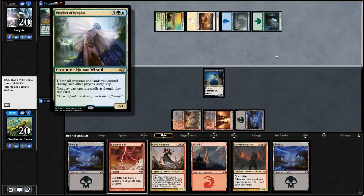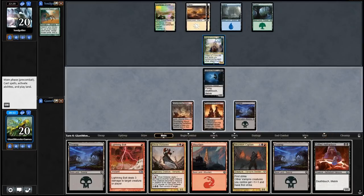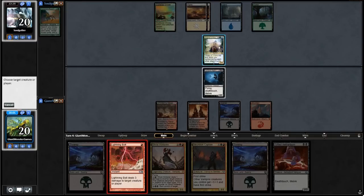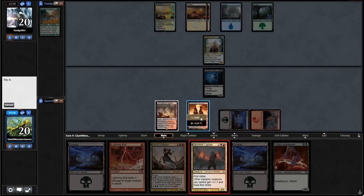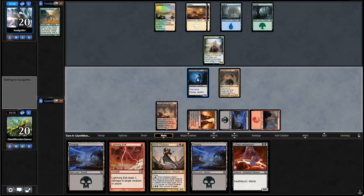Prophet of Kruphix. By God. I can deal with that — I'm not really that concerned about Prophet of Kruphix. His stuff does come in untapped, which is a thing. I think what we do is throw down a mountain. We bolt his Prophet of Kruphix — actually, do we bolt it on our turn or his turn? This turn we just play the Stormkirk Captain and then swing in for three in the air. Then we're probably going to bolt the Prophet of Kruphix on his turn, force him to respond to it.